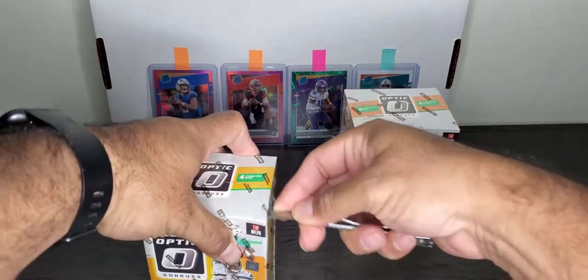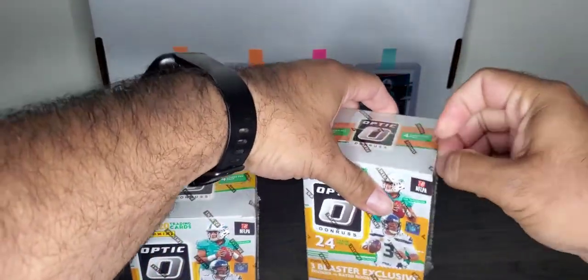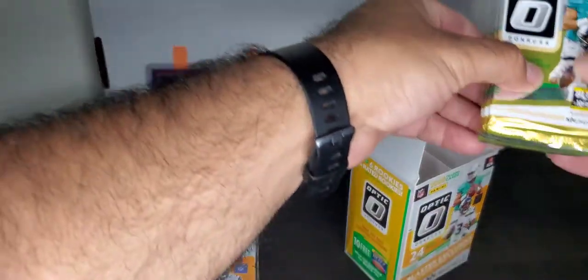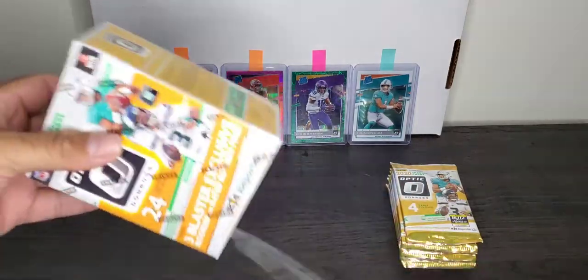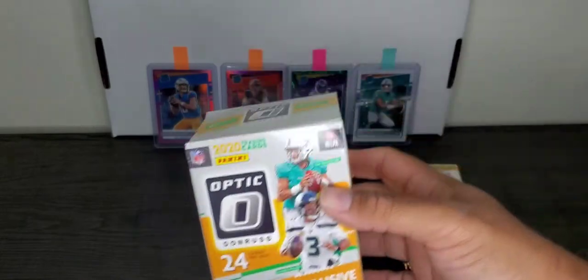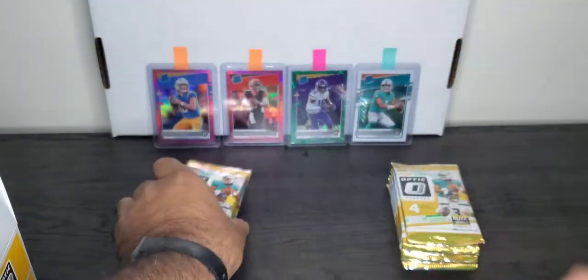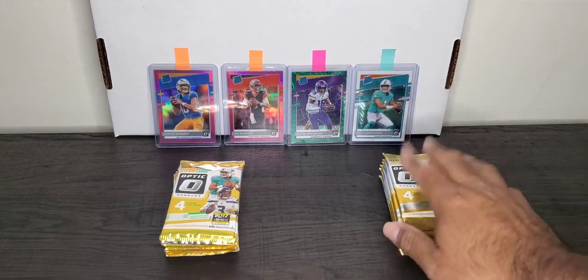Let's get these beautiful things open. So this is Walmart retail, and these come with Purple Shock. They're six packs for Walmart. And Target comes with Pink Rookies — or Rated Rookies — and they also have six packs. I think we'll start with Walmart first.